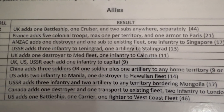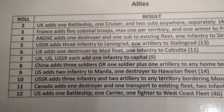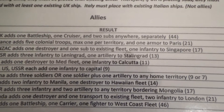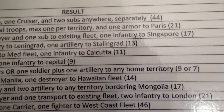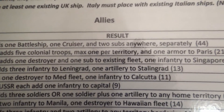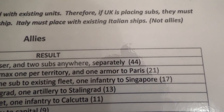You can see the things that you get. The sevens for both the Allies and the Axis are the same — you get one infantry added to your capitals, so that's really not much at all. But as you go along, the costs are in brackets at the end. You can see, for example, the UK gets a battleship, a cruiser, and two subs placed anywhere separately — so they have to go into four different spots. That's worth 44 bucks of free units.